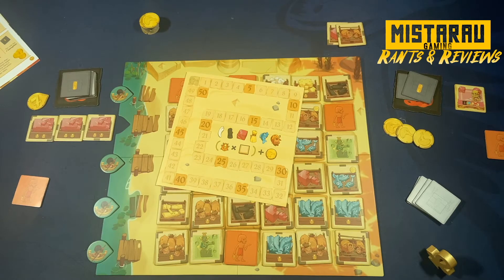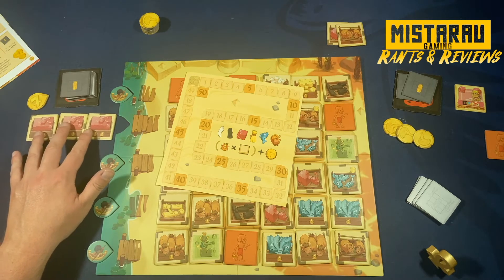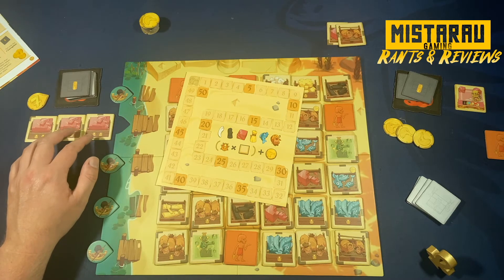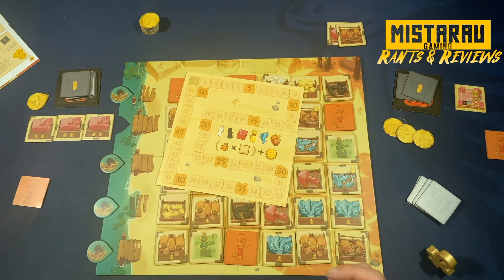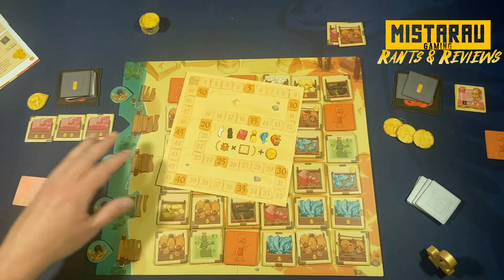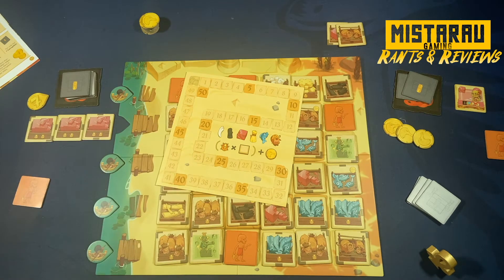I think I did a decent job outlining the main things in this game. One thing I didn't mention: once you lay down a set — say three bricks — you can add to that set later, but you need to add at least three more tiles at that time. When you sell a set, you always need a minimum of three tiles to play down. So you could have another three bricks in hand and add them to that existing line.